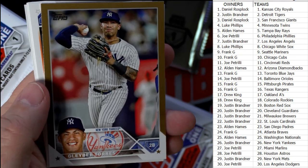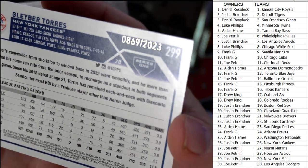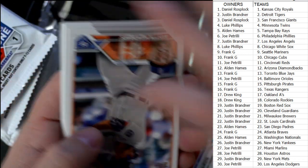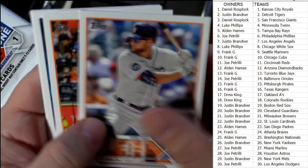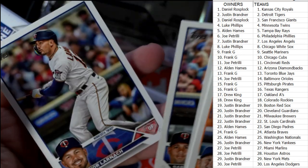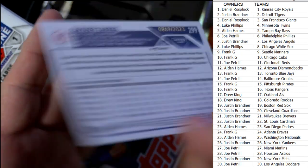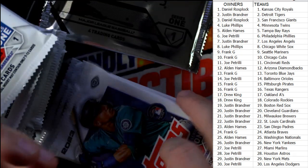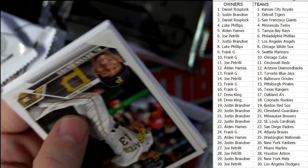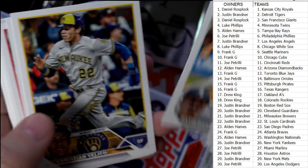That gold parallel is going out to Justin B — it's numbered to 2023, number 869 of 2023. I think it's awesome if you can put the entire set together in the gold parallels. Each one of these cards has a gold parallel, and if you can put the entire 330-card set together in gold parallel, that's worth some dough — a lot of fun.